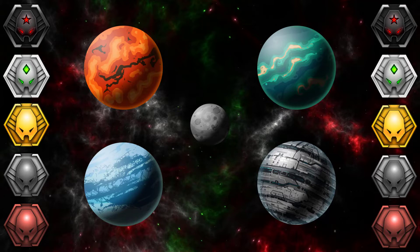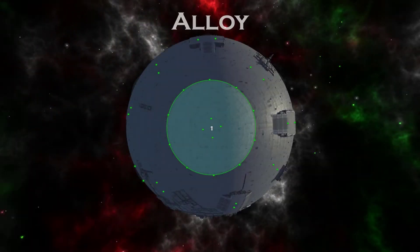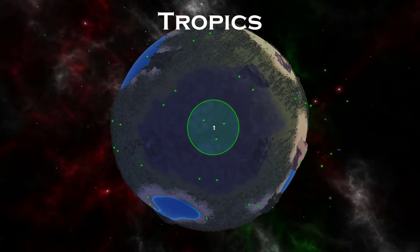Season 7 has a total of 16 maps, with 13 maps being carried over from previous seasons. Very briefly, the returning maps are: Alloy, Shoulder Tropics,